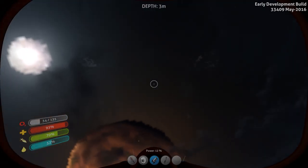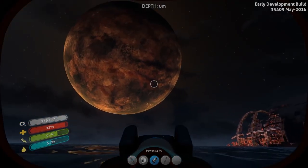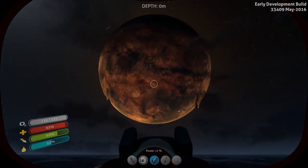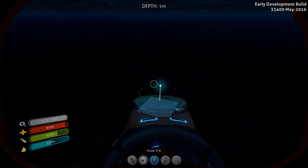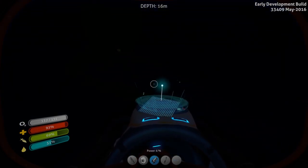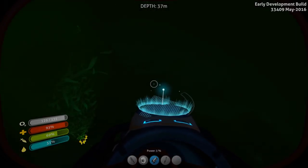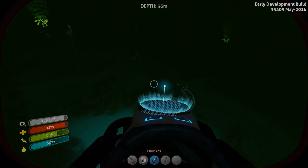Man, look at that planet! I'm pretty sure a planet could not be that close to another planet without them tearing each other apart with gravitational forces. I don't really know the science behind it but big planets like that could not be that close - at least I don't think so. I'm not a scientist, what the hell do I know.